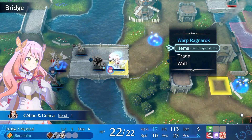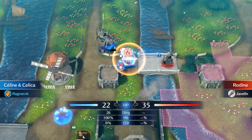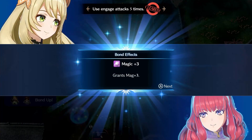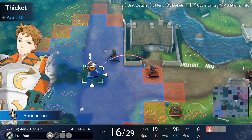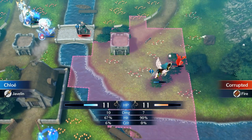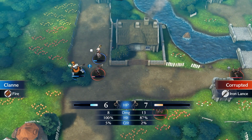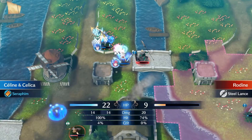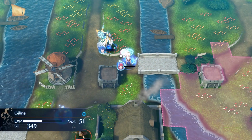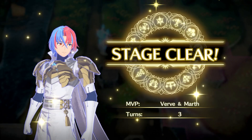Selene can warp Ragnarok right to the boss — this is exactly 10 tiles away. On enemy phase, she will finish off the boss. It was important that the mage was able to be picked off right there, and the other mage was distracted by Chloe, because Selene cannot survive two hits — she can only take one hit from the boss and she ends up with just 2 HP. You have to make sure those other mages were out of the picture, and then it becomes a very reliable enemy phase clear. So that was chapter 4 in three turns.